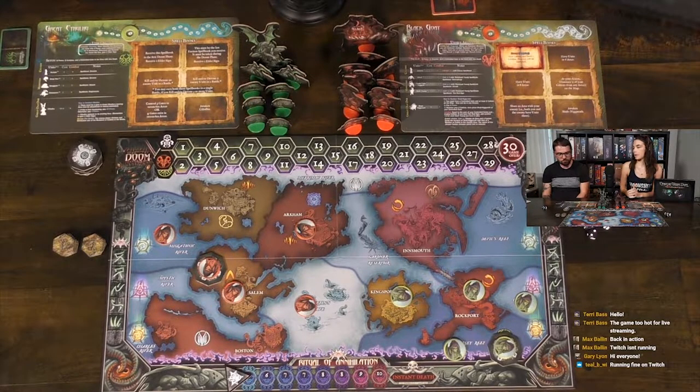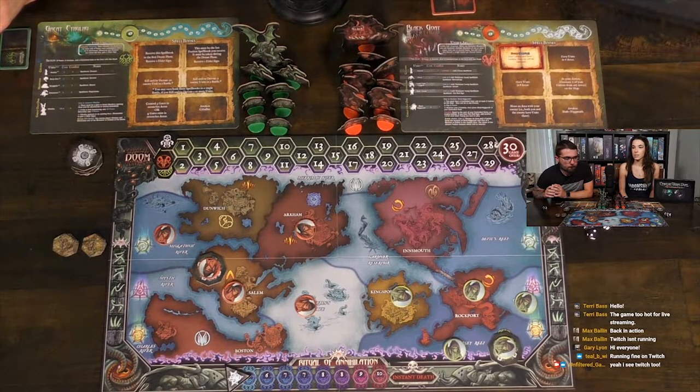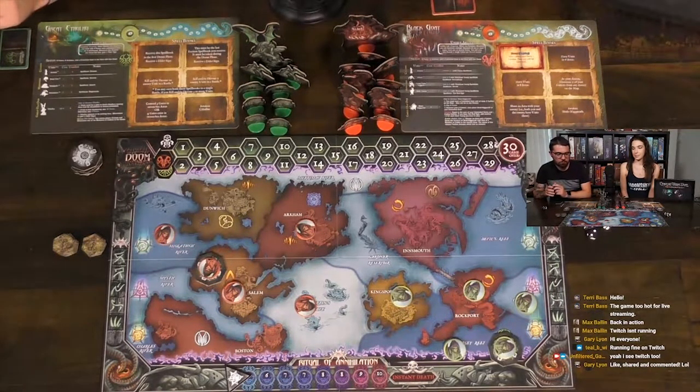Caleb's turn. On your turn you can move units, summon units, create a gate, battle — all sorts of things. Currently you cannot battle because you're not in the same area. But you can create a gate — what a great choice.